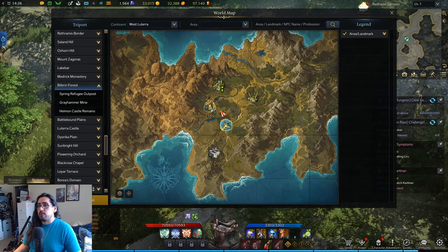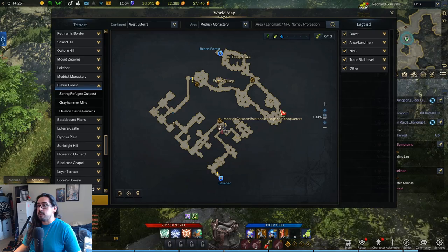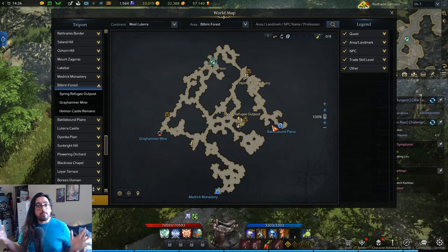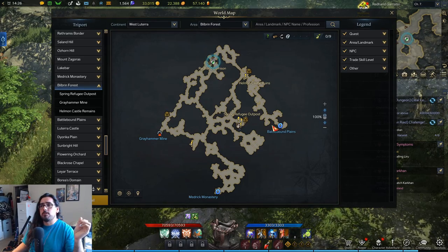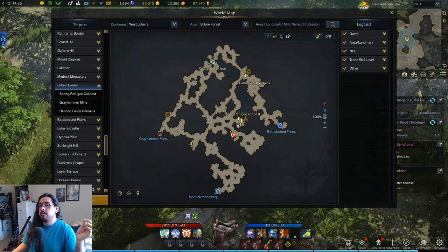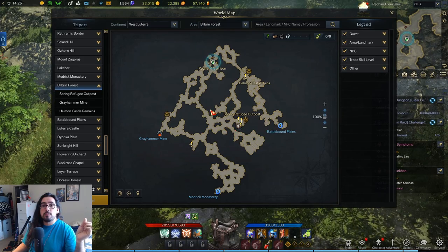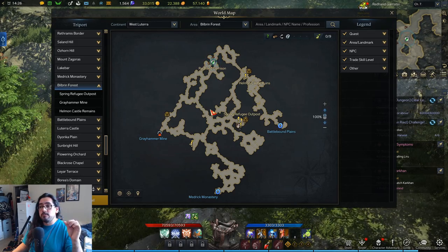You should really just stick to farming these areas — the particular spots I showed you in Battlebound and Medrick over here in the corner. I made maps for all the zones. I'm pretty sure I found all the named mobs for sure — I might be missing a couple elites, but I found all the named mobs. Please use the maps — I'm going to put them in the description like always, as you'll see in my other videos.